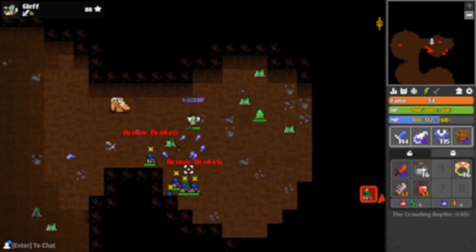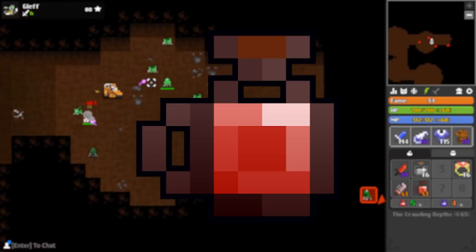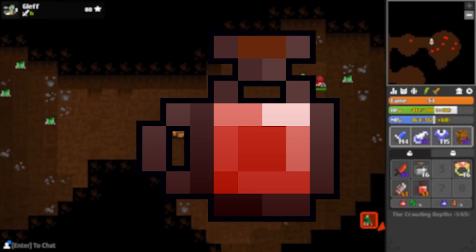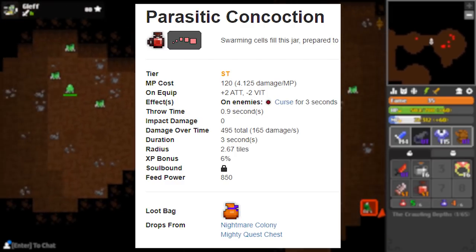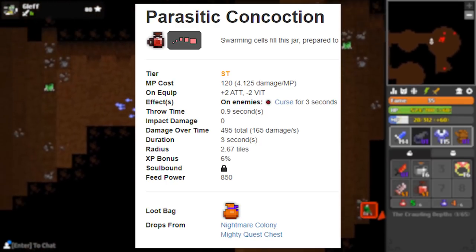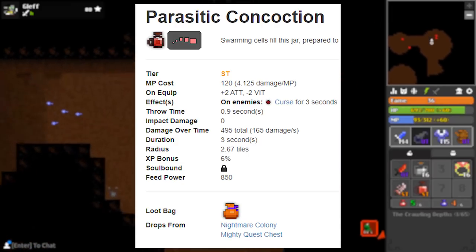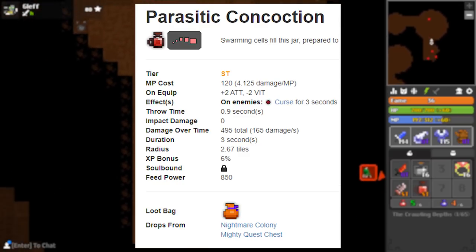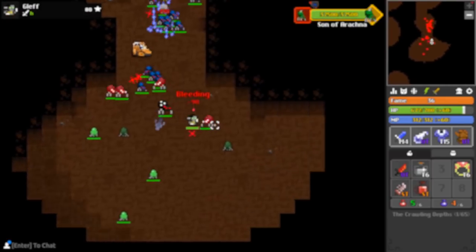I'm going to go over 4 different poisons. Starting with the Parasitic Concoction — this poison has low damage, only 500, but will inflict Curse on enemies you hit. Curse is really good right now because it multiplies damage by 1.5 times. So you can do a lot of damage, especially if you solo. If you can get pearl eyes in and land this, it will grant you more damage over time than any other poison.